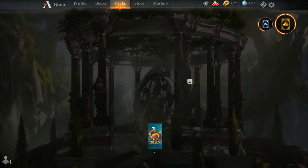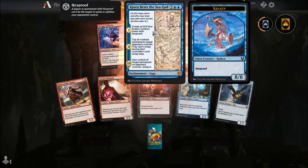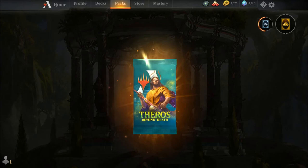Hero of the Games, Arena Trickster, Miesgrasp, Elite Instructor, Tharmaturge's Familiar, Cling to Dust, Escape Velocity, and our rare is Kiora Bests the Sea God.